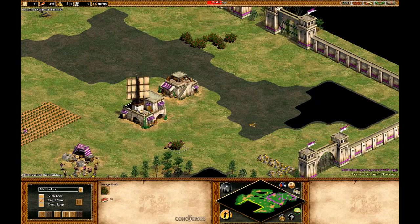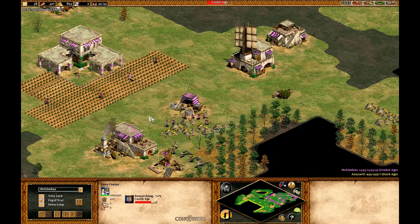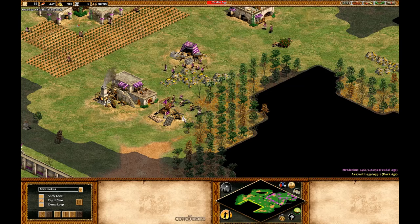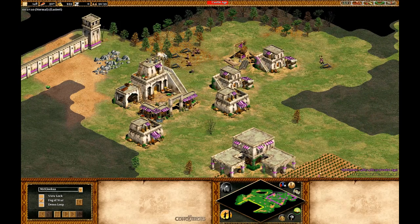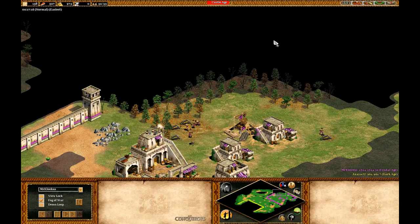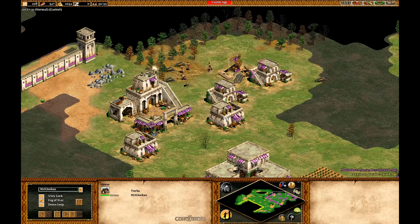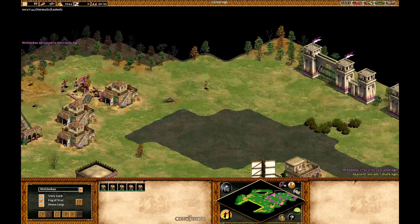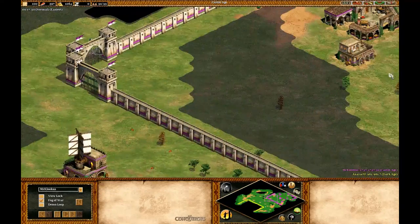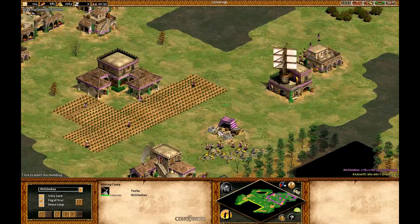Those buildings are the Monastery and the University if you're going to boom, or Monastery and Siege Workshop, or University and Siege Workshop. That combination depends on what strategy you're going for. If you want to attack with hand cannoneers and some cannons mixed in, you definitely want to go for the Siege Workshop and the University. But if you have nearby relics, I'd recommend going Monastery and Siege Workshop. While you're switching through the ages, you should actually be getting your resource upgrades to keep yourself from dying of attrition.